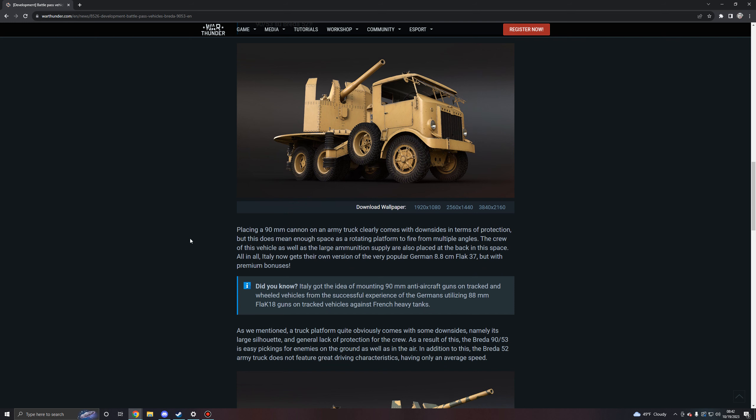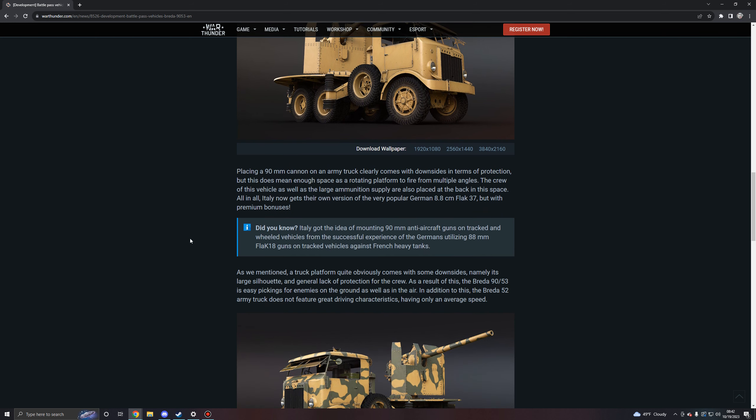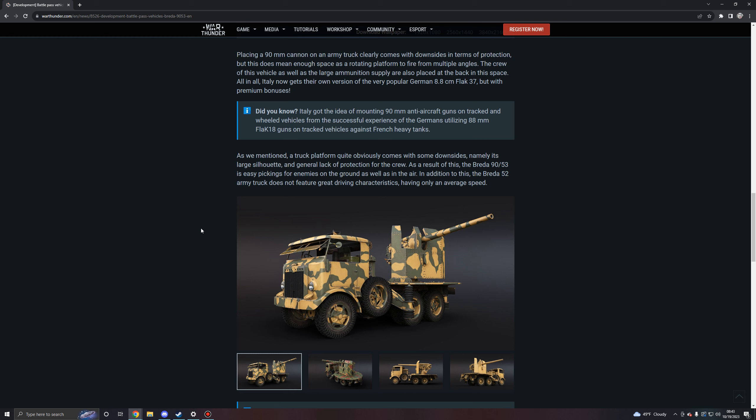Placing a 90mm gun on an army truck clearly comes with downsides in terms of protection, but it does mean enough space on a rotating platform to fire from multiple angles. The crew and the large ammunition supply are placed on the back. Italy now gets their own version of the popular German 8.8cm Flak 37 but with premium bonuses. Interestingly, Italy got the idea of mounting 90mm anti-aircraft guns on wheeled vehicles from the Germans' successful experience using 88mm Flak 18 guns against French heavy tanks. The truck platform's large silhouette and lack of crew protection make the 90/53 easy pickings both on the ground and in the air, and the truck does not feature great driving characteristics with only average speed.